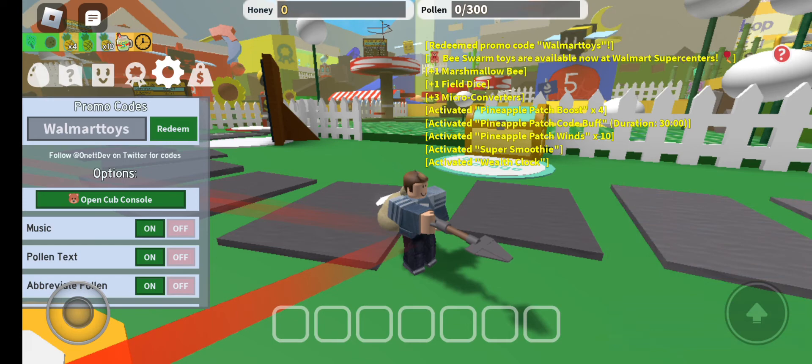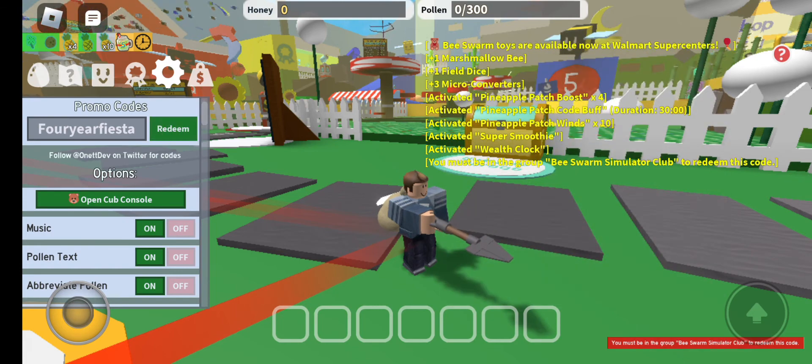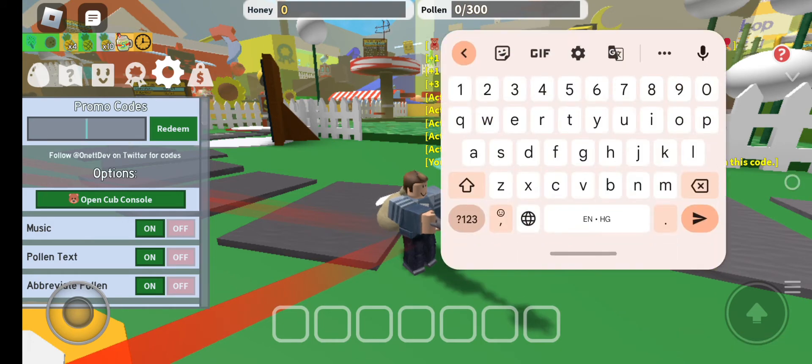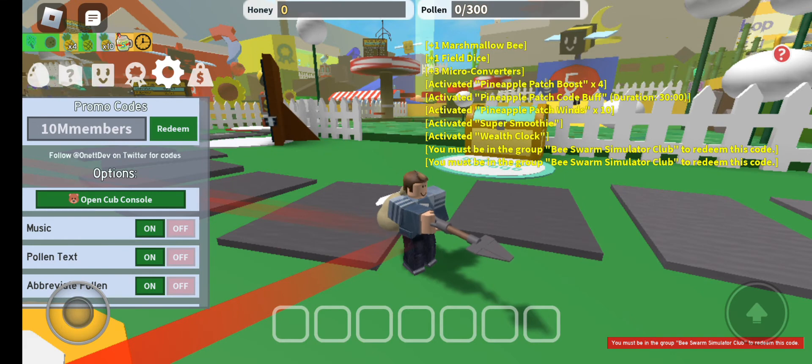On the right side of the bottom of your screen you can see rewards given in the form of freebies, XPs, or cash. Our next code is FourYearFiesta — F-O-U-R-Y-E-A-R-F-I-E-S-T-A. Let's tap the redeem button — and you can see that we have successfully redeemed this code and received some rewards. Our next code is MMMMembers — M-M-M-E-M-B-E-R-S.